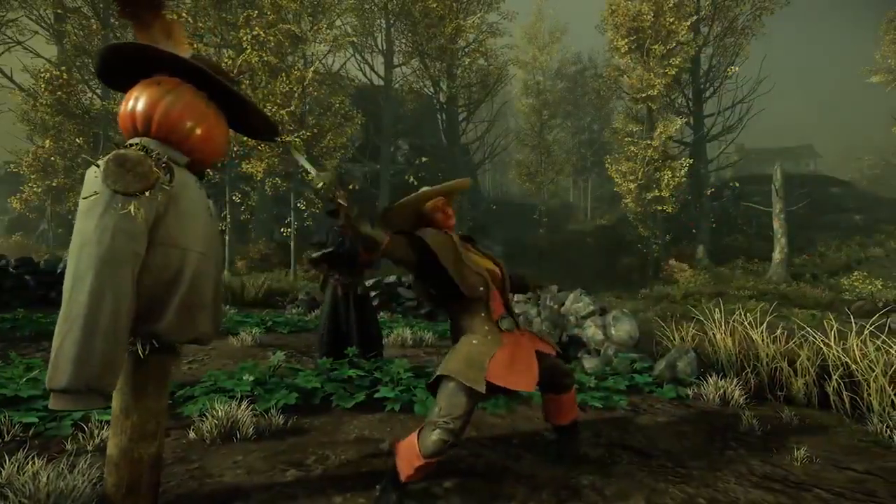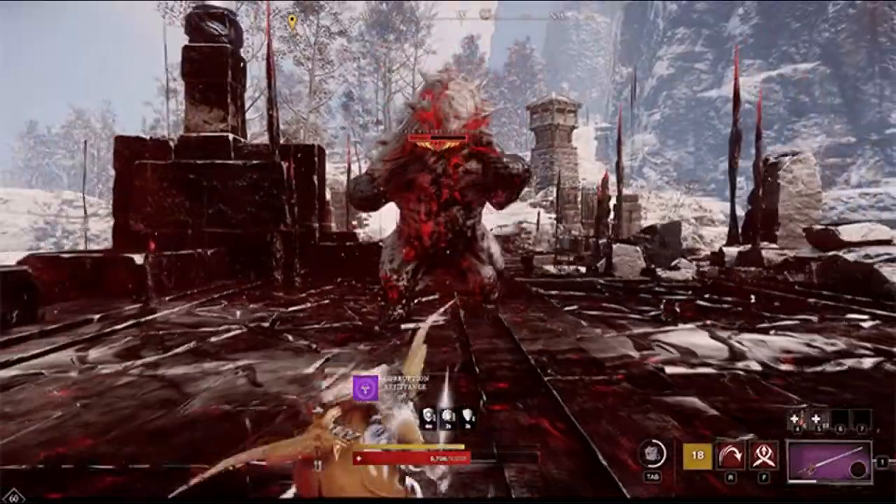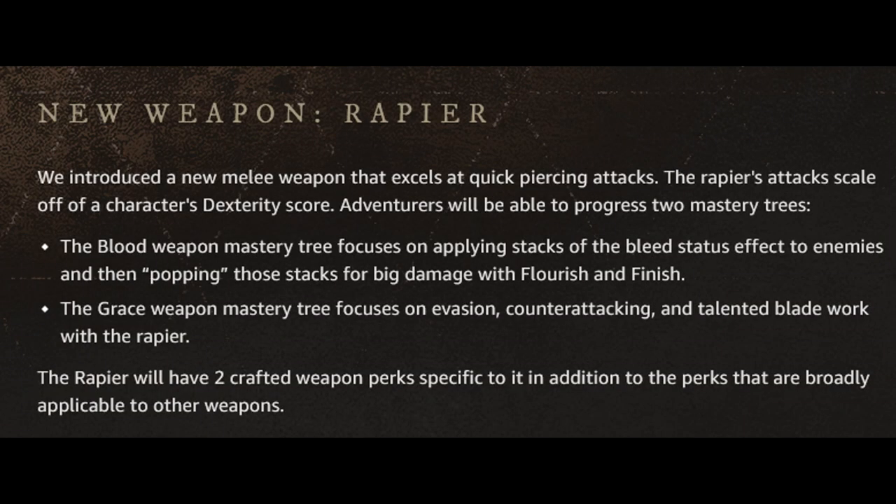It's going to be a great weapon for PvP, specifically the blood weapon mastery tree. The grace weapon mastery tree focuses on evasion and counterattacking, which is an awesome idea. We see the Rapier held in an out-of-stance position, and if the player gets attacked at that point in time, he deals damage in return. It's a great idea to add counterattacking to this game, as stun locking was a problem, and this should be able to counter that.